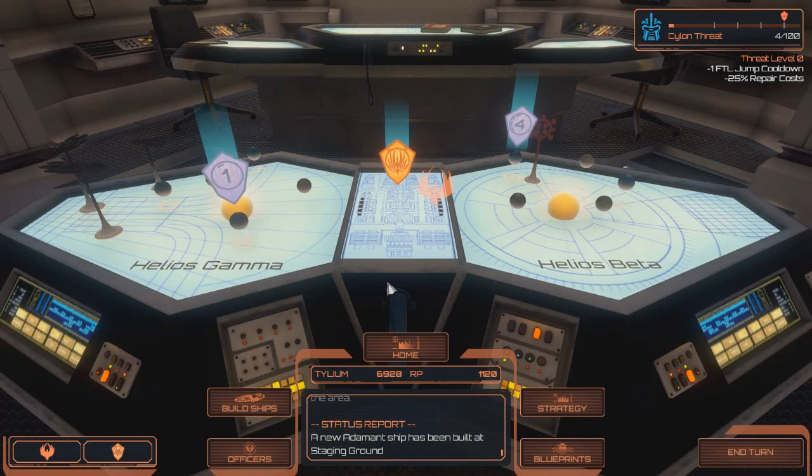Hello, everybody, and welcome back to Battlestar Galactica Deadlock Resurrection. We have Names of the Dead, which is the mission we have to go and capture some ship manifests.